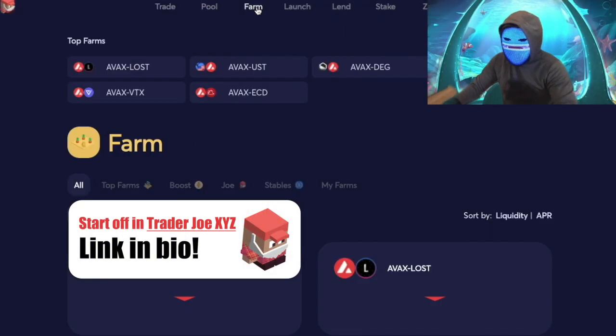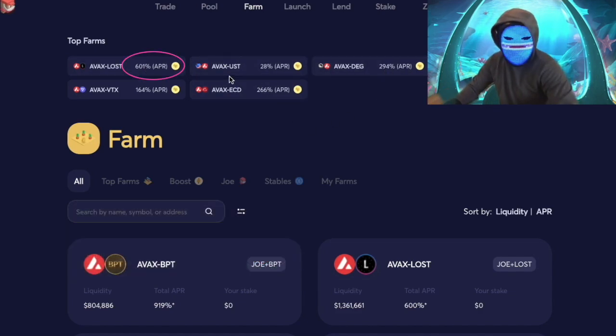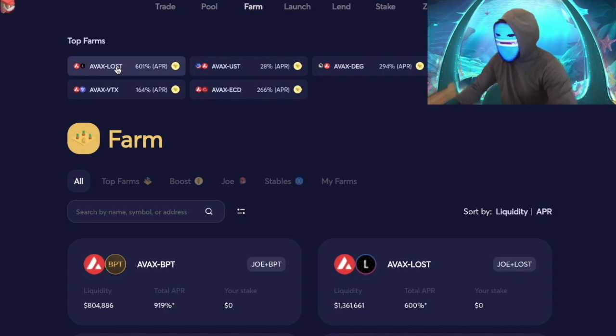Hey guys, I'm going to show you a quick cool way to potentially earn money. We're going into the farm where you can see what the top farm APRs are. There are some really high values in here, but there's a lot of risk too — a lot of these are incentivization farming, meaning a new token needs liquidity, so in order to provide that liquidity, the APR is through the roof.